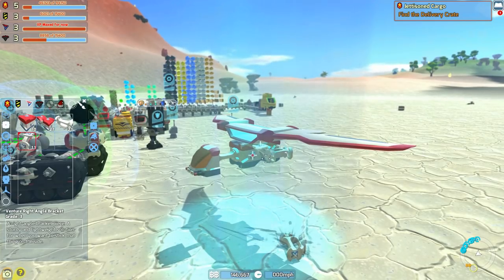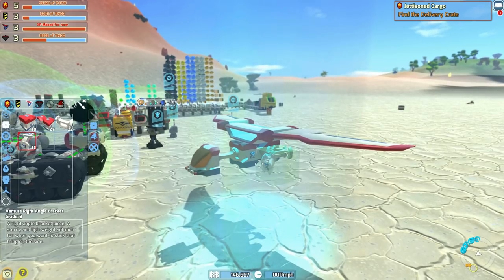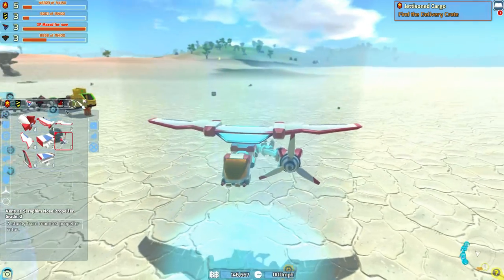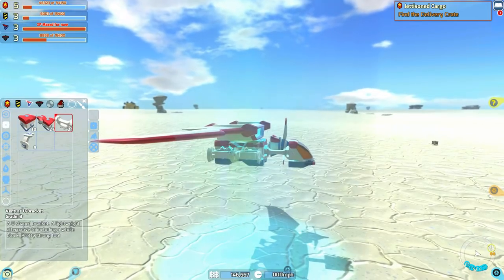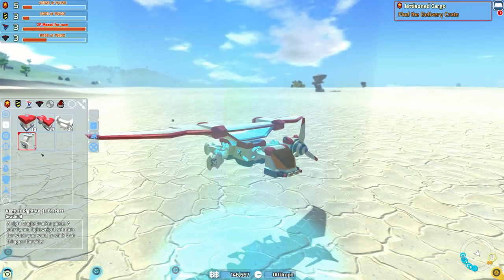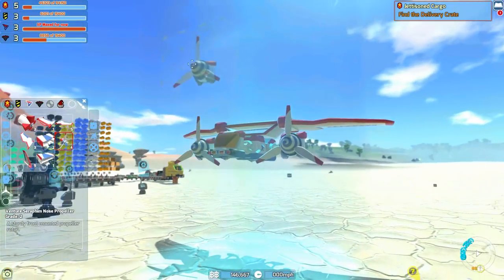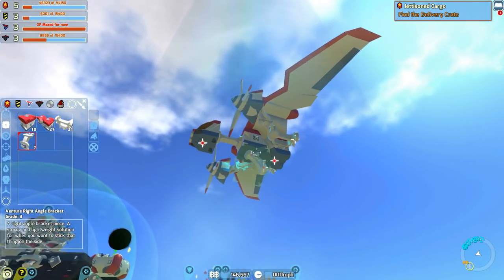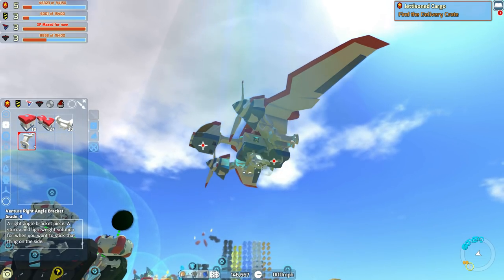We're going to do something a little bit silly. We're going to very quickly go ahead and build a tiny little flyer, just to see how good the missiles actually are when you are airborne. This is going to be quite a rushed build - this isn't going to be the final product by any means. I just want to fire missiles at things. I'm a very simple person with simple needs.